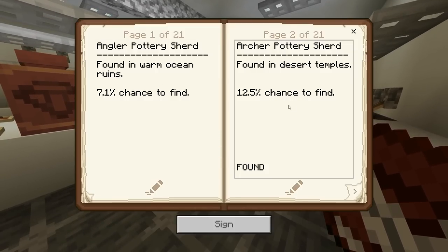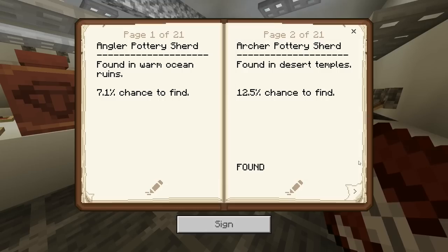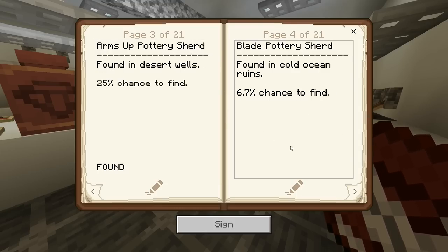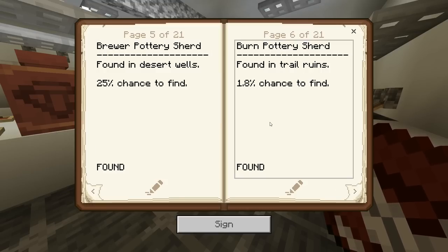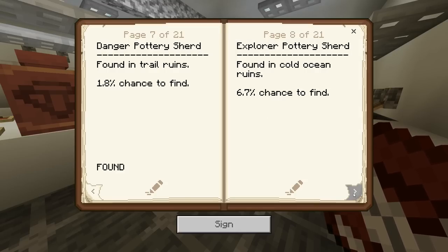I went ahead and made this book. I wrote down every single sherd in the game — it's called 'charge' right now, but I think they're going to change it to 'sherd' because that's the proper term. Here they all are with the percent chances and whether I've found them or not. Interestingly, Bedrock has a smaller percent chance — for example, this burn one is 1.8% in Bedrock but around 8% in Java, which is strange.